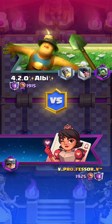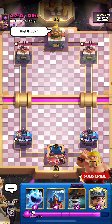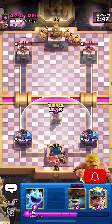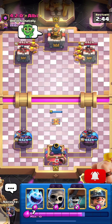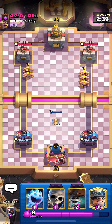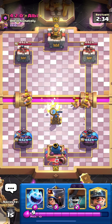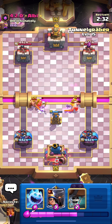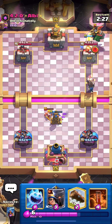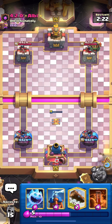I'm on the first game facing a 4.2 average elixir deck. I'll start the game by playing my Tesla — that's the best play right now since I can't play Wall Breakers into Barbs or Skeletons. He's got Evo Barbs, so I'll go Skeletons to finish them off and Miner Wall Breakers to scout his deck. He's got Inferno Dragon and Arrows, so it's either Lava Hound or Graveyard.